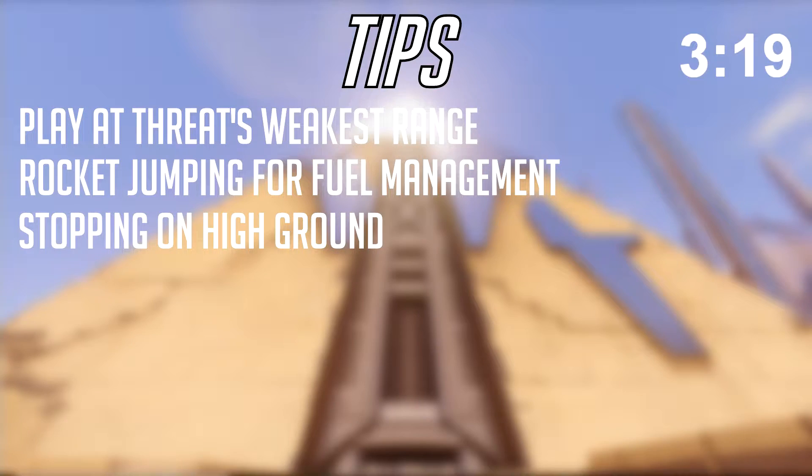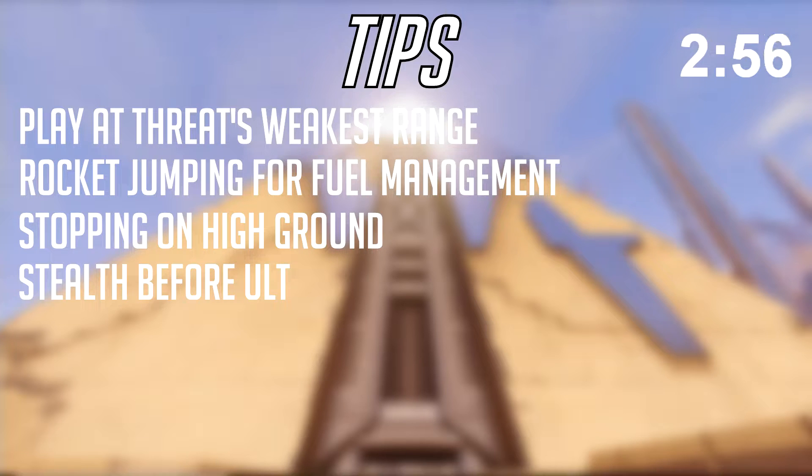A big mistake I see from bad Pharah players has to do with her ultimate. Pharah's ult in low ranks can often be used to surprise enemies and burst them before they can even respond. However, if you draw attention while getting into position to Barrage, your enemies are going to know you have Barrage due to your rear position and save a defense matrix, sleep dart, or Baptiste lamp - it doesn't matter. They'll save something to stop your Barrage. You should be stealthy with it, accept that you're going to die, but try your best to kill 2 or 3 people before you do.